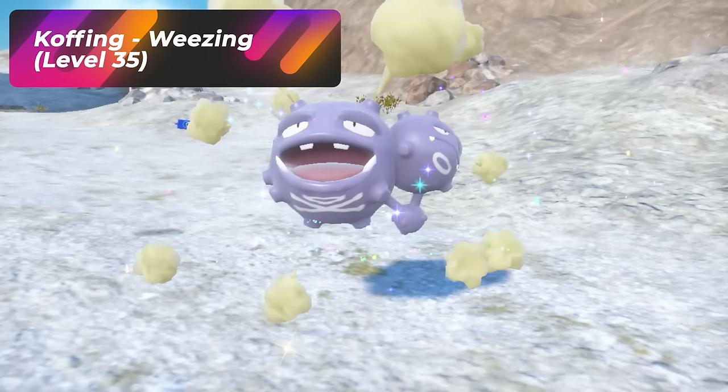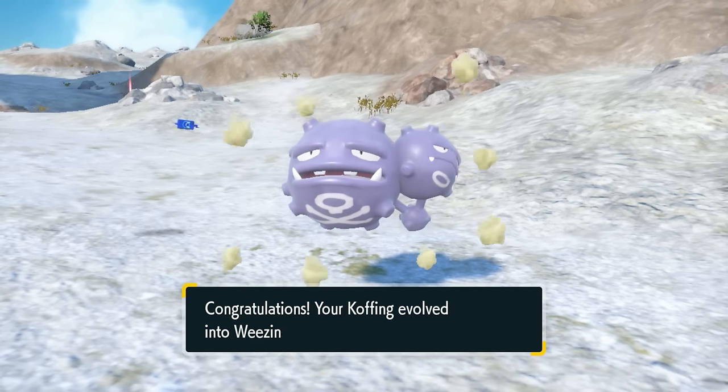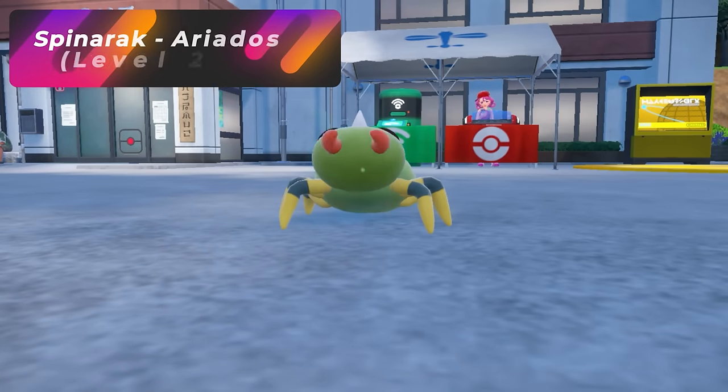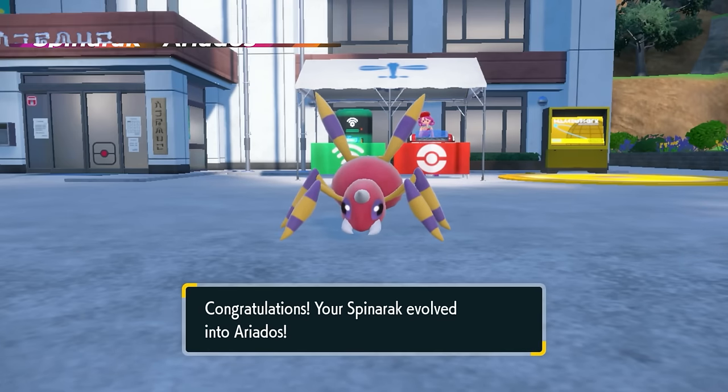When you get a Koffing, at level 35 it'll evolve into Weezing. Ekans will evolve at level 22 into Arbok. Spinarak will evolve at level 22 into Ariados.